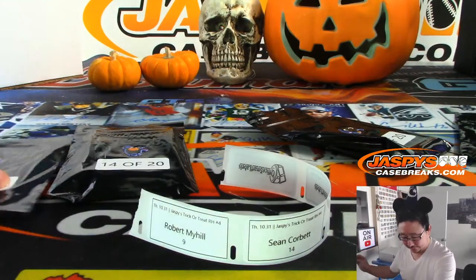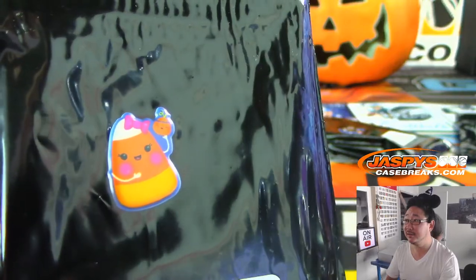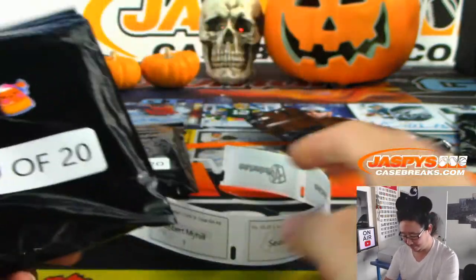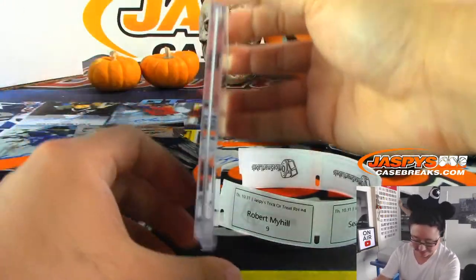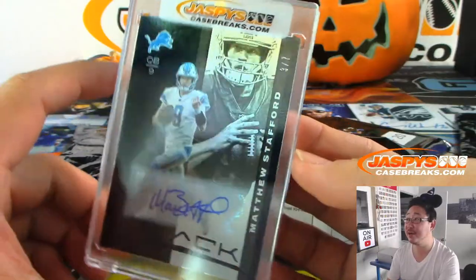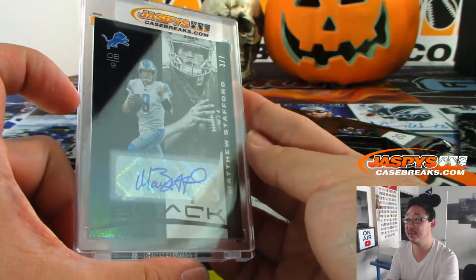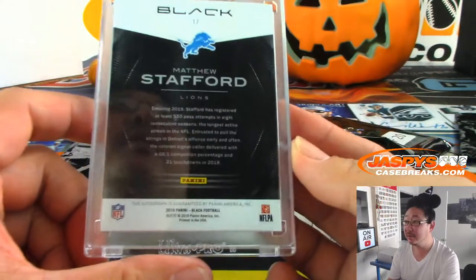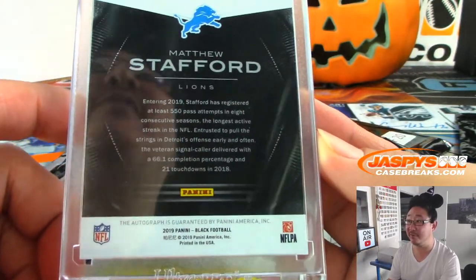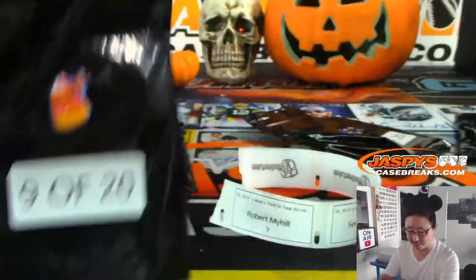Robert with pack 9. That's a different candy corn — lady candy corn, kind of cute! Next one for Robert is Matthew Stafford, 3 out of 7, from Panini Black Football from this year. There you go, nice one Robert!